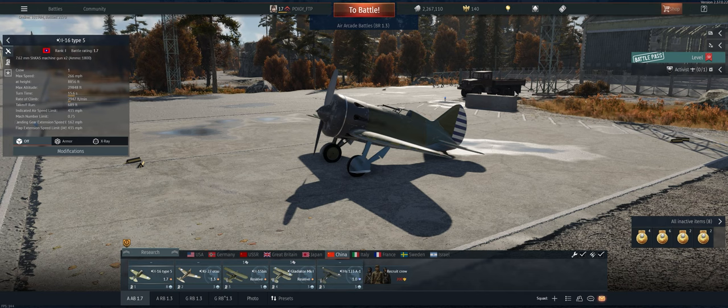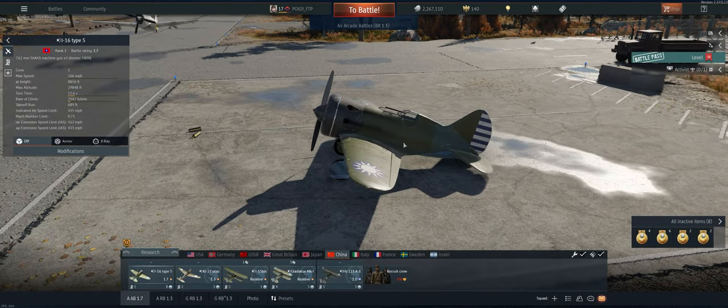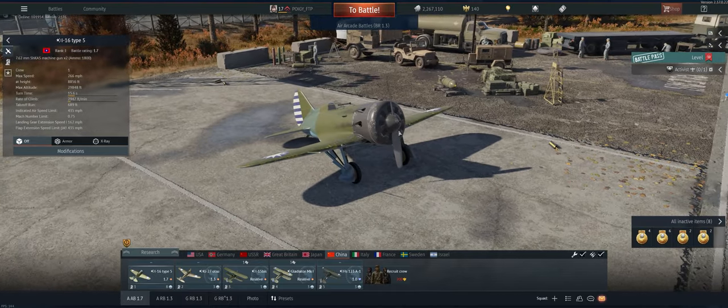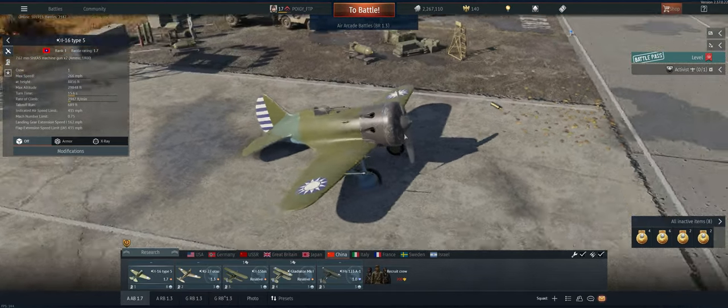Hey guys, welcome back to the channel. Poigie here, getting ready to take out the 1.7 I-16 Type 5 in Air Arcade. It's a good little plane. We just got the stealth ammo, which will help us a lot. It is a small plane, so a small target for your enemies to hit. Firepower is not great — it's got just two 7 mils, or 30 cals — but they have a really fast fire rate, so they can do some damage if you stay on your target.